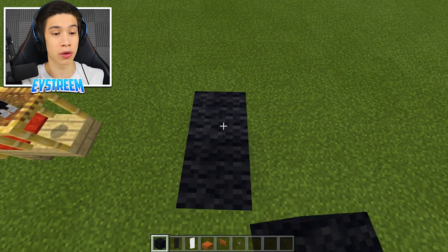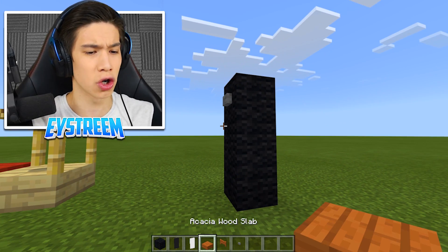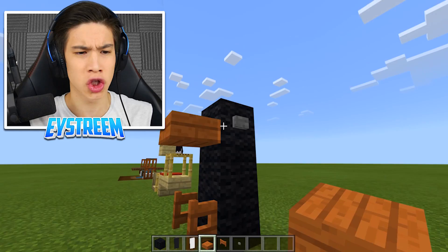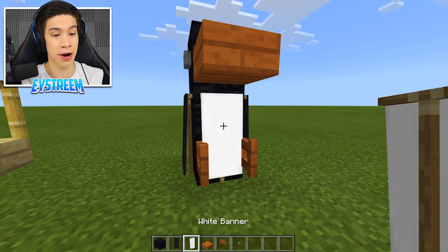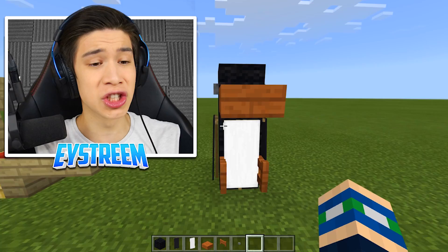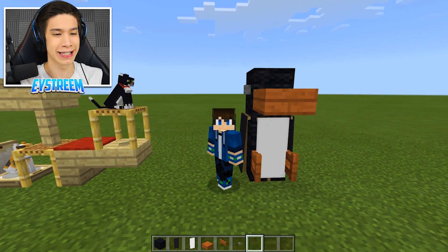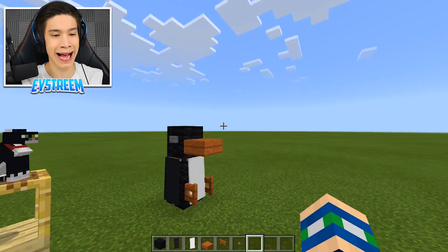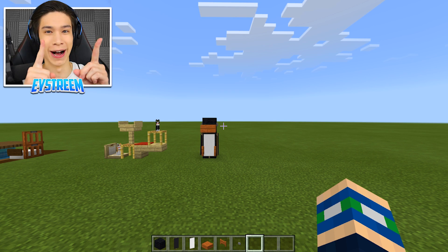Grab your black wool and go one, two, three just like that. Then place a button on either side of the top block. Place an acacia fence gate here and activate it, then place an acacia wood slab on the top half of the top wool block. Place black banners on either side of the blocks and a white banner in the center. And check it out - it is an adorable giant penguin! This would look great in a kid's bedroom. The cats love it too - they are meowing in praise. Now we're in the mood of cool, it's time to build our ice cream stand with actual ice cream in Minecraft!